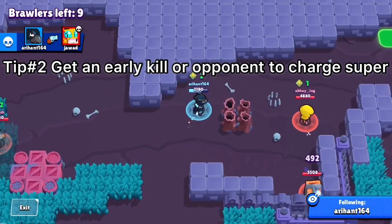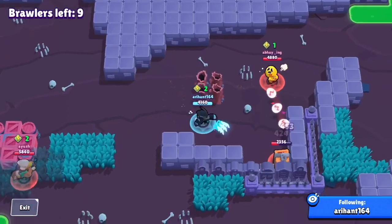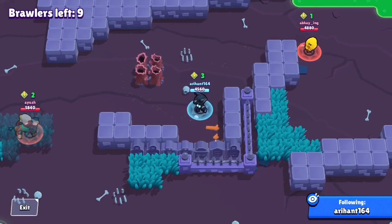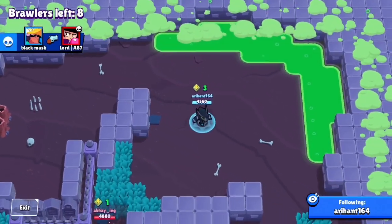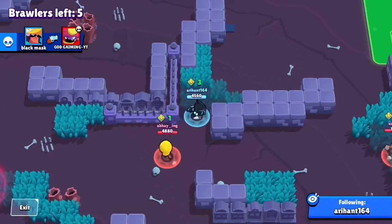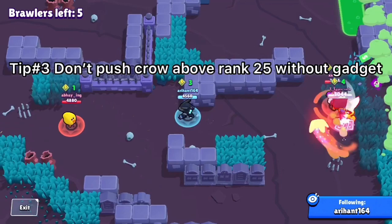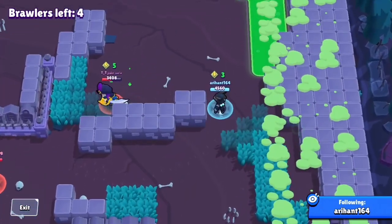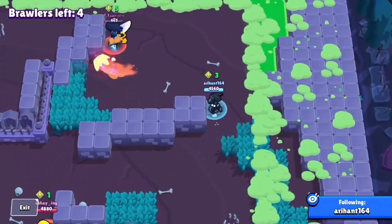My second tip is to aim for an early kill. Here I go for a kill pretty easily, and it's really essential — all other brawlers will be weak early on. If it's a tank, you can use your gadget to get a kill at the start, which charges your super. The gadget and super are equally important for Crow, so don't push Crow to 1000 without the gadget — that's the third tip.